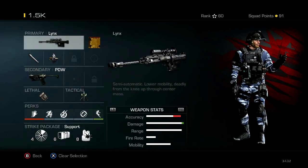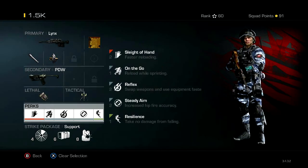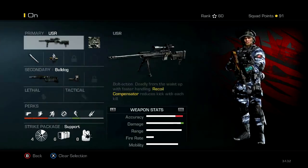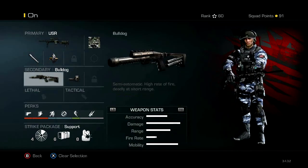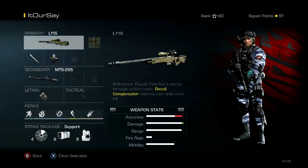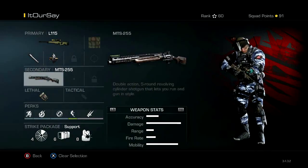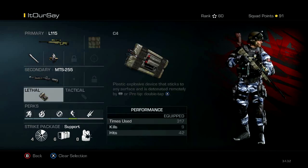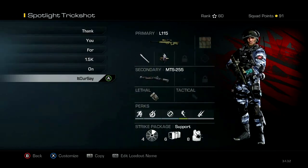Then I have a Lynx class with the PDW — pretty much the same perks — and C4 instead of throwing knife. Here I have the USR with a bulldog for the weird barrel grab that you can do with the bulldog. And last is the MTS for reload cancels with a C4. They're pretty sick.